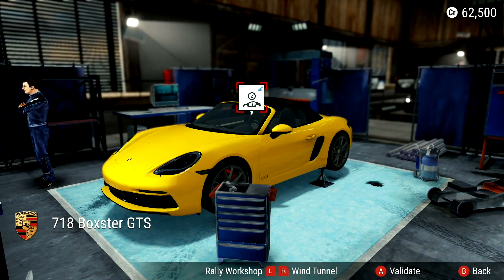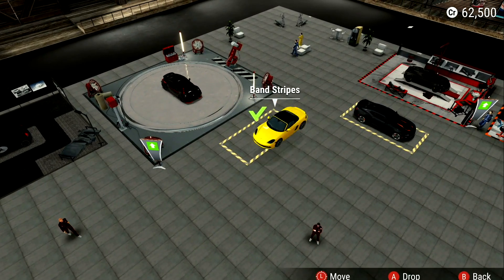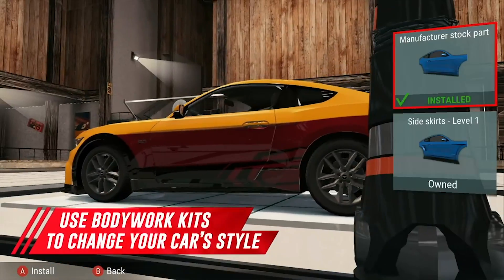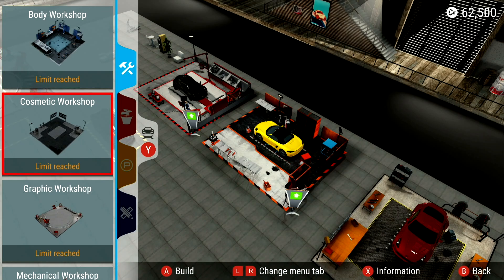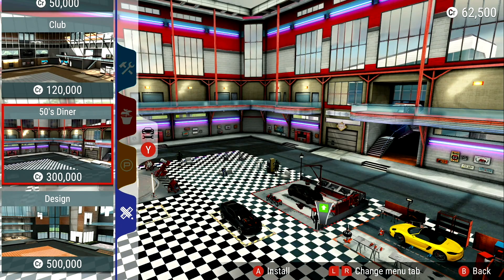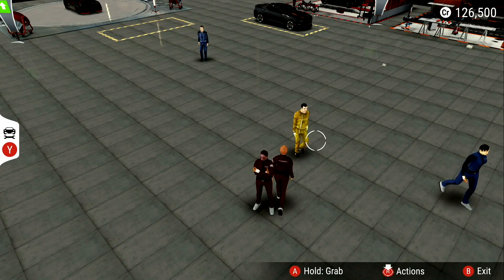I do like what they've done with the tuning shop — they've physicalized it. It's not just a menu; you actually see your car on each of the different stations and can pick up your car and move it to a different station, whether it's the wind tunnel, engine tuning, graphics station, or whatever. You can position them where you want in your shop and augment it cosmetically. You've even got little mechanics walking around, though some weird-looking character models — it is almost 2019, and the people in this game look a little crude and weird.